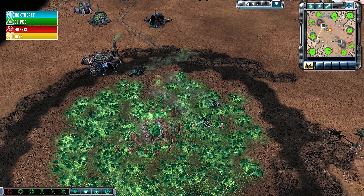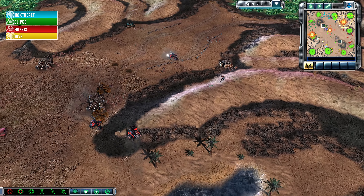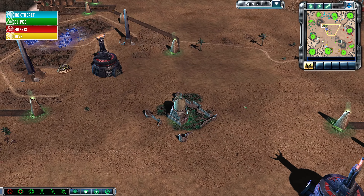Eclipse is pushing back Drive, and it looks like Phoenix is also getting pushed back on the northern half of the map.